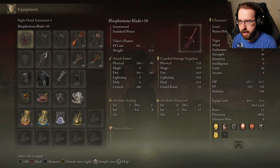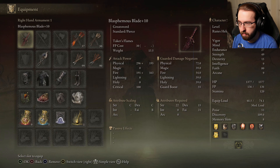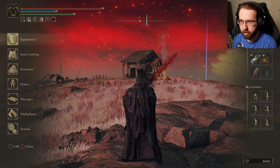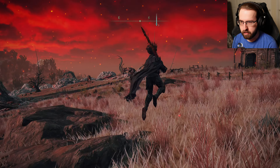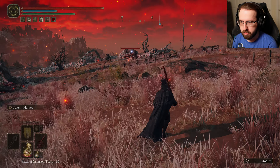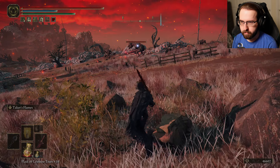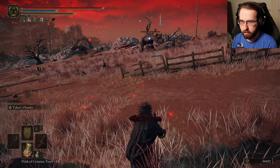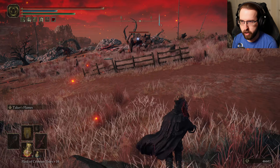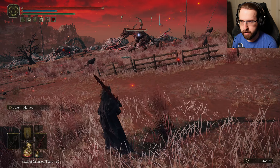Equipment — what do I have? I have a Blasphemous Blade plus 10. I remember this weapon being pretty insane. Alright, let's see if I can remember the controls. Locked on. R1 is to swing. Trigger seems to be a heavy attack.